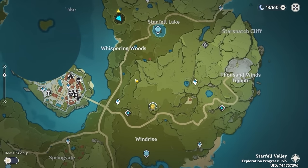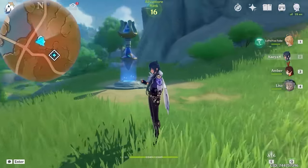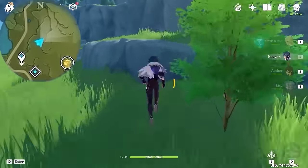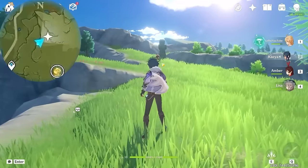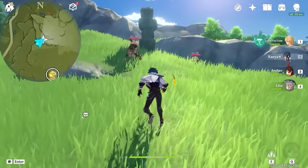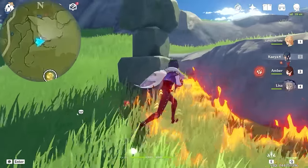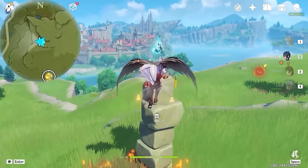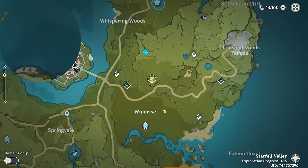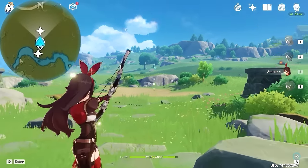Next we are going to teleport to this waypoint. And we are heading top right on the minimap. And this one is on top of this stone pillar. So clear the monsters. And after that, let's teleport to this Statue of the Seven. And this one is right in front.